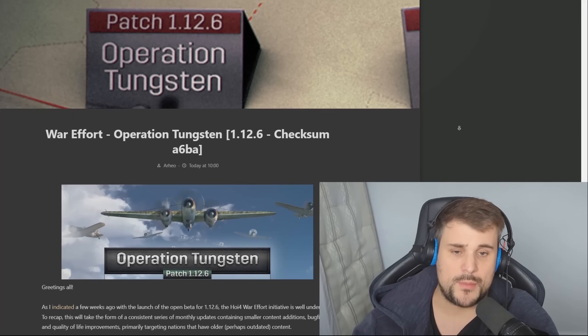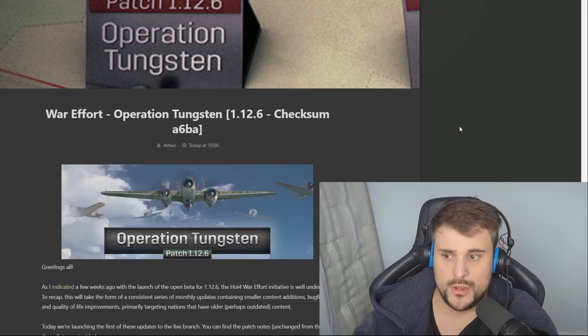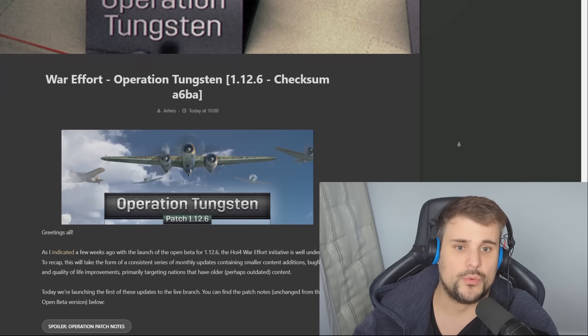We're back for another Dev Diary, and this is a pretty spicy one because we've seen a patch now that they've released, and this patch has new features baked within it. So we're getting updates to very old expansions. Together for Victory is having an update. Sure, it's not massive, but they're tweaking the old focus trees and going back to the old work. Patch 1.12.6, the War Effort.